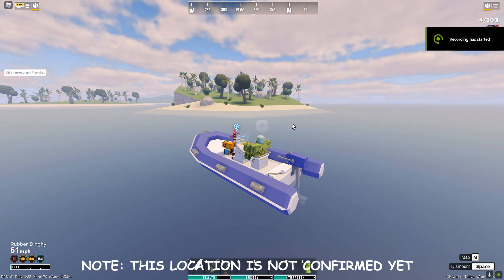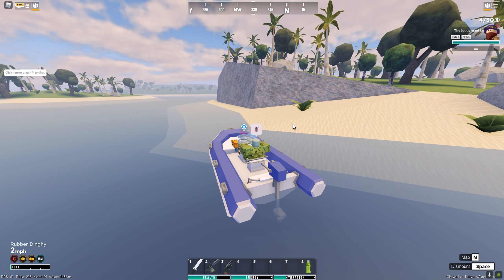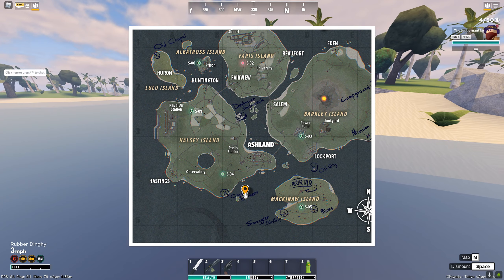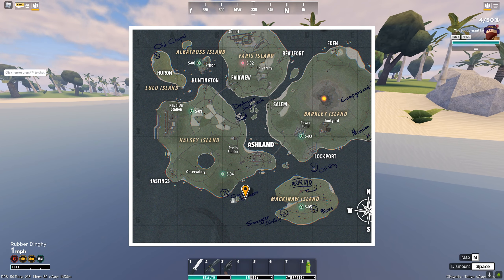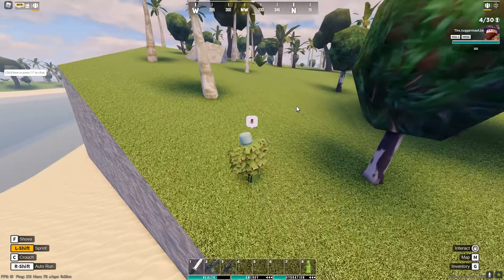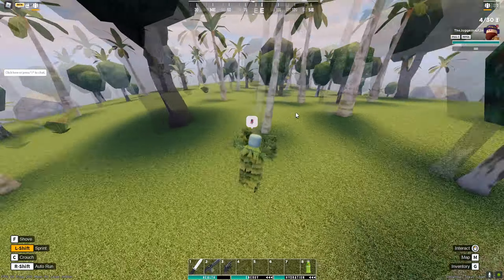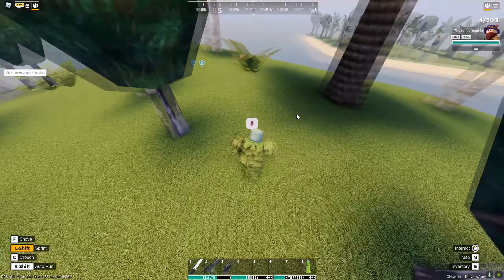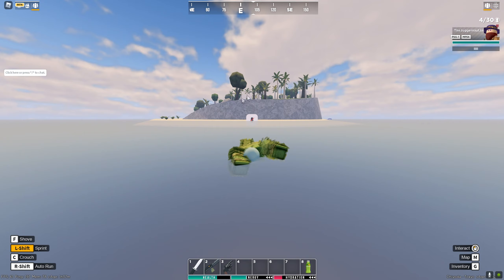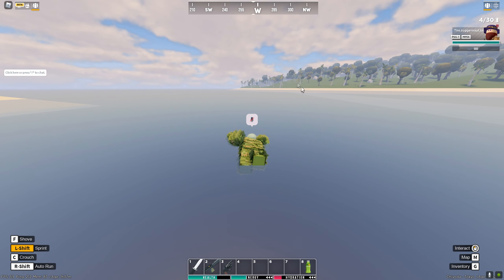These next three zombies are all located very close to each other. The first one - we're going to find the Silent Partner at Coastal Bunkers. On the island right below it, a lonesome zombie will spawn and drop the Silent Partner, which is like a secondary pistol. It's a decent gun, but it does not look like he's here right now.